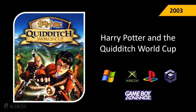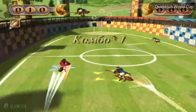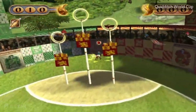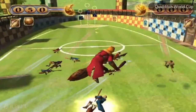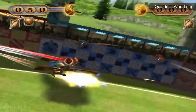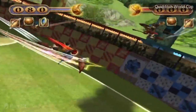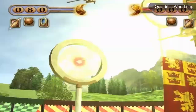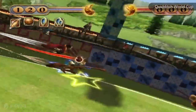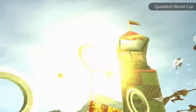Harry Potter and the Quidditch World Cup (2003) — JK Rowling invented Quidditch, a broomstick-based sport that's a kind of weird version of soccer. In this game, the player mostly plays as a seeker on broomsticks including the Comet 260, Nimbus 2000, Nimbus 2001, or Firebolt. The game received mixed reviews, which led developers back to following the script of the books.